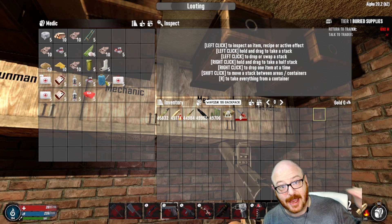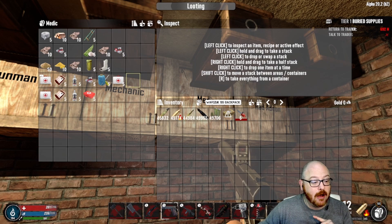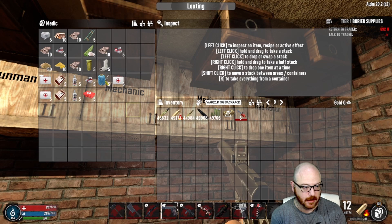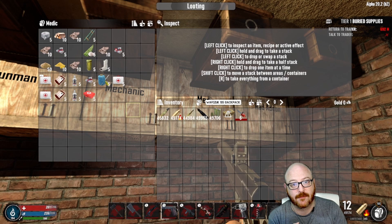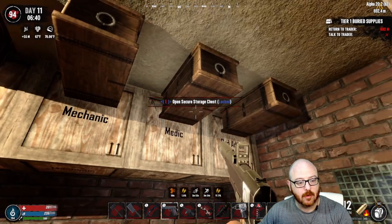Task four: since you went up in Grease Monkey to handle the Mechanic tasks, you're already at Intellect eight. You just need to get up to Physician three to make first aid kits. You're going to need blood bags, grain alcohol, five bandages, and five sewing kits — make five of those. Task five: take those five first aid kits and make HD first aid kits using blood bags and additional grain alcohol.